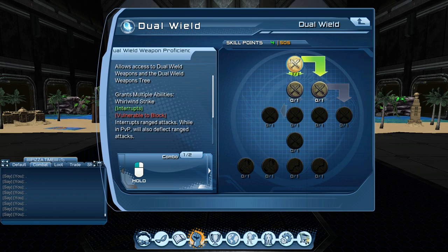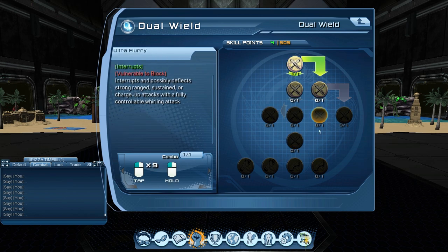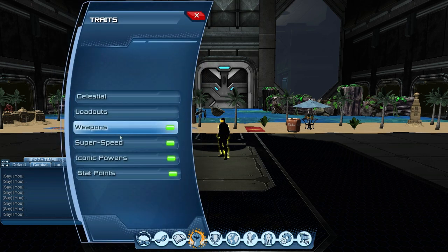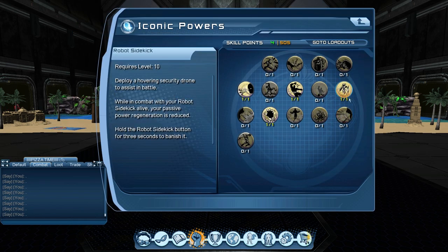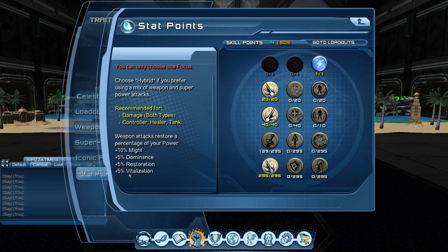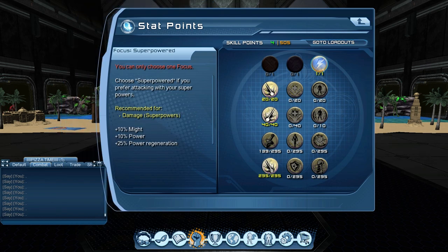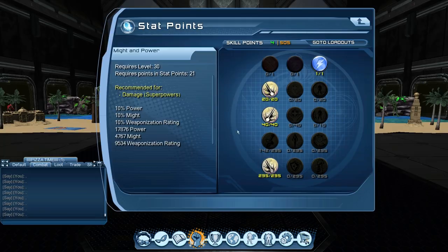I'm using dual wheel. You can get all of these if you want — some people say you get increased weapon damage, but I tested it and it doesn't really matter. Under super speed, get flight and acrobat, just get the first one. Under iconic powers, get Robot Sidekick, Neo Venom Boost, Heat Vision. Lasso is not necessary. Under stat points, use super powered — put everything in critical attack chance, critical attack damage, and critical weapon attack chance, then put everything in Mighty Power since it's a might-based loadout.